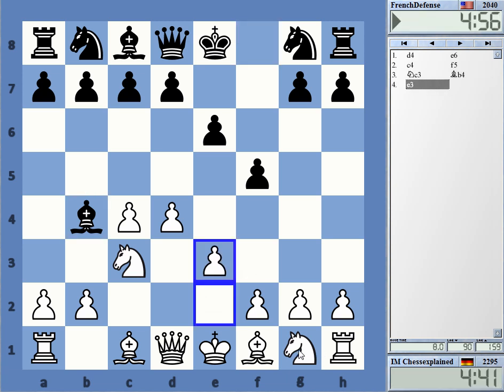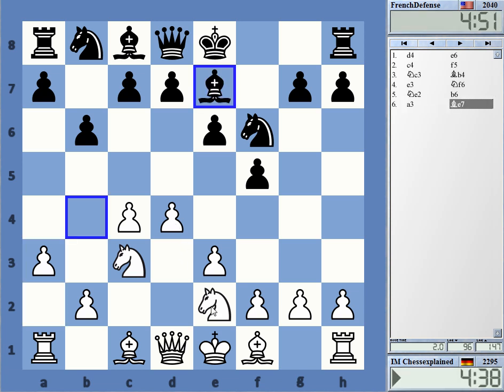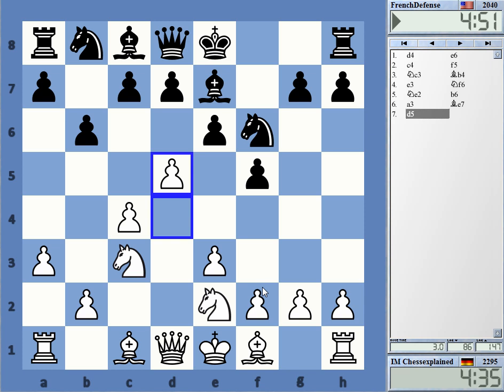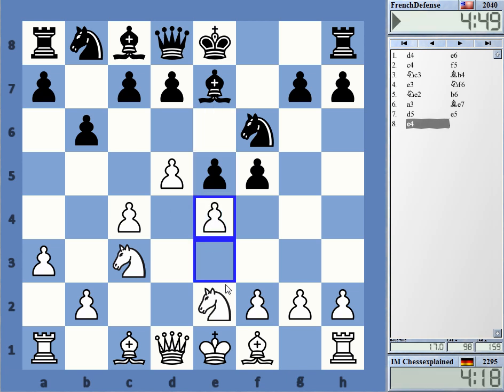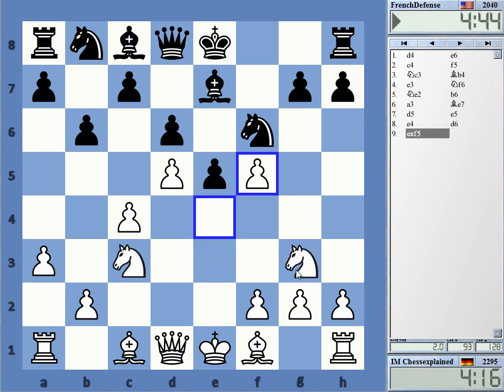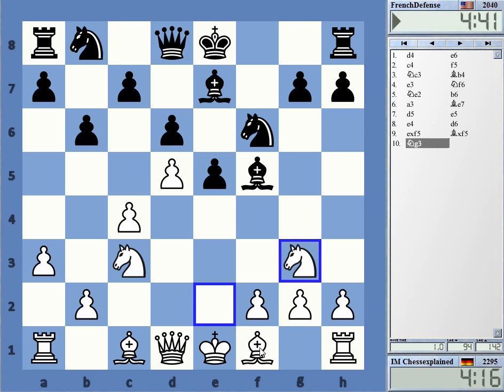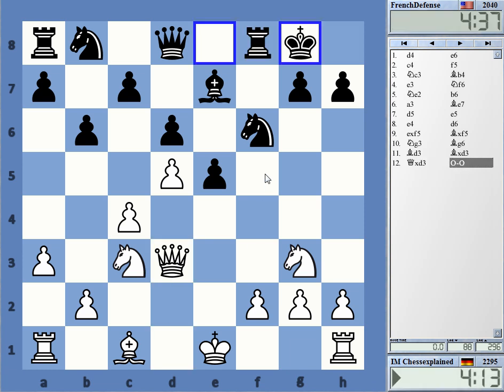I don't want the doubled pawn so I play it like that. Now trying to establish... wow, that's very uncommon - the bishop is normally going to e7. Maybe I can quickly try to expose the light squares. In fact I can. He's playing this very quickly and this is just very bad for black - the light squares are now a total catastrophe.